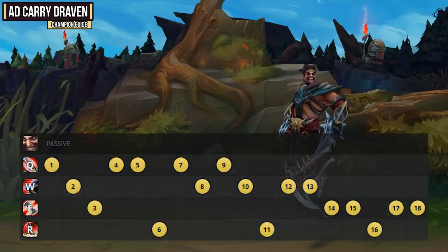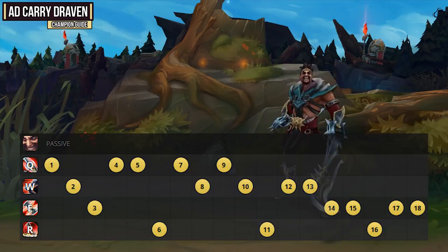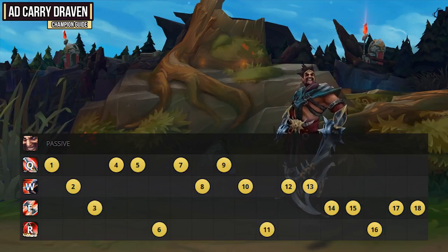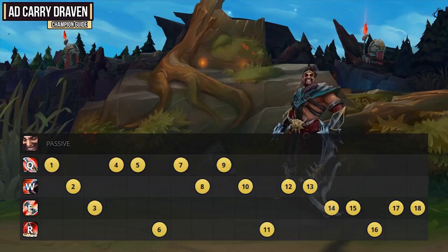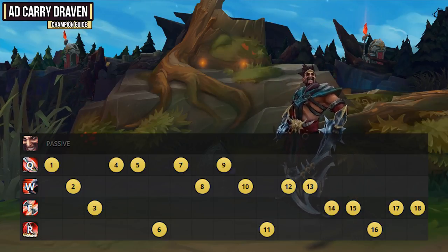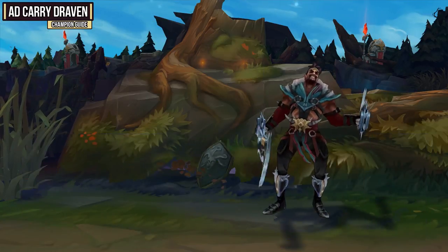For your skill order, put a point into your ultimate whenever you can at levels 6, 11, and 16. Then max your Q ability first since it's your main source of damage and great for stacking Adoration. Max your W ability second for extra attack speed and movement speed. Save your E ability for last, but make sure you take a point in it early at level 3 so you can use it and follow up on people.